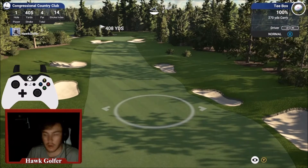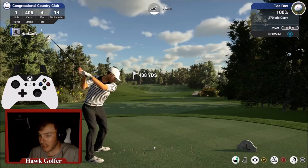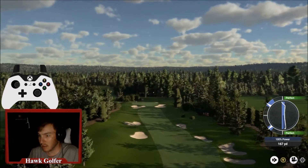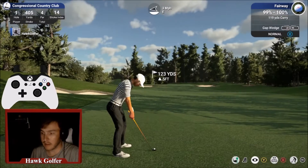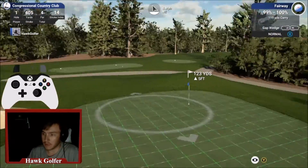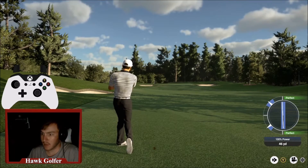Gentlemen, welcome to an all-American golf course here on the 4th of July — happy Independence Day! We're going to be playing Congressional Country Club in Bethesda, Maryland, home of the AT&T National and the US Open several times. The blue course is a world-renowned layout known for its great, challenging greens.